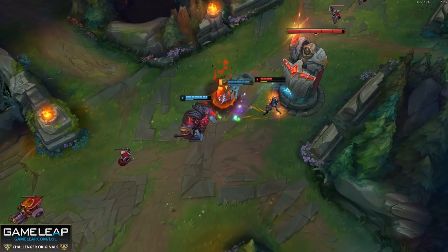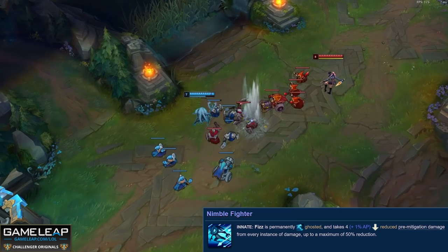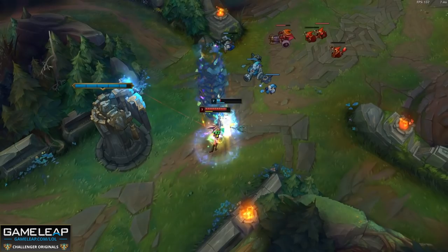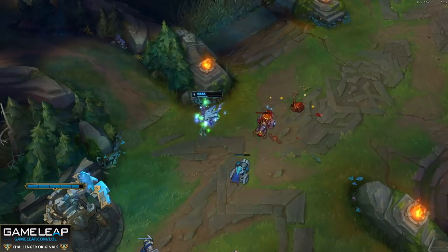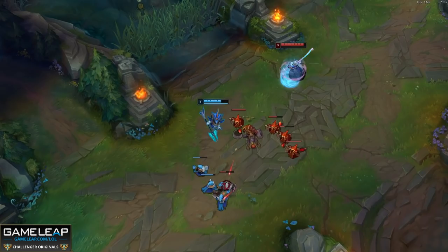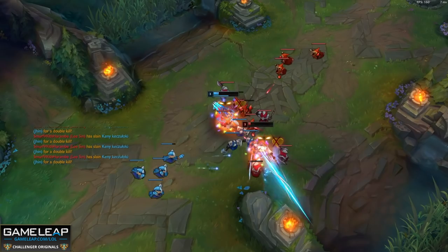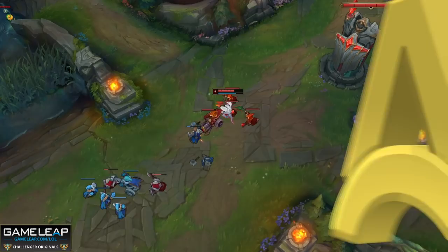Fizz is a complex champion and there are lots of intricacies you need to know about, but first let's cover the basics — your abilities. Your passive is Nimble Fighter: you take reduced damage from every instance of damage up to 50%, and you are also permanently ghosted, meaning you can run through minions, champions and monsters without colliding. This removes creep block, which is very useful in lane. You can also dodge skillshots by walking through an enemy champion — think of a Cassiopeia ultimate for example.